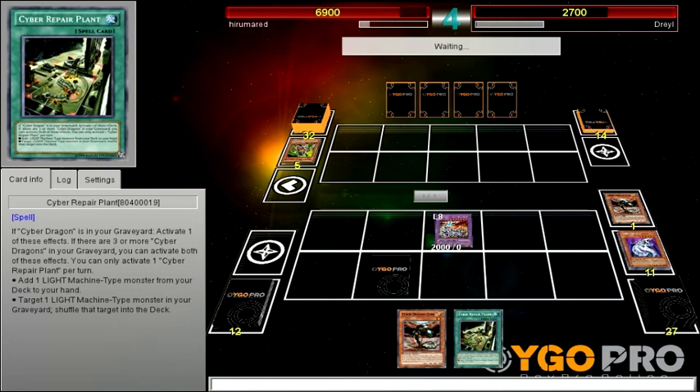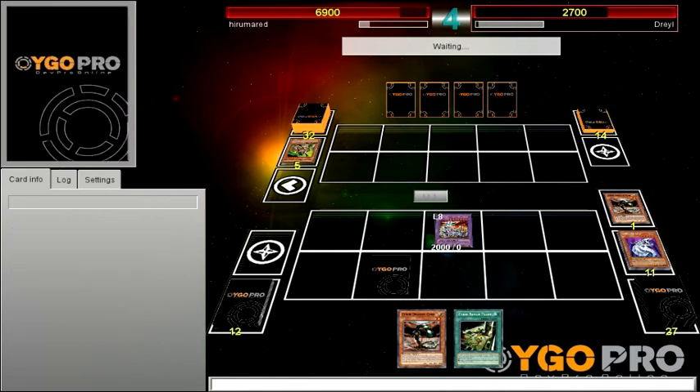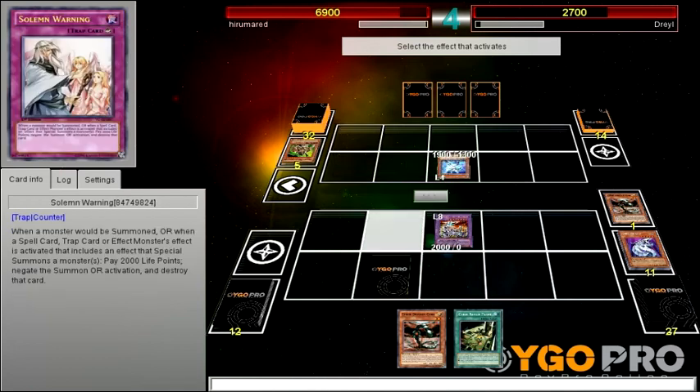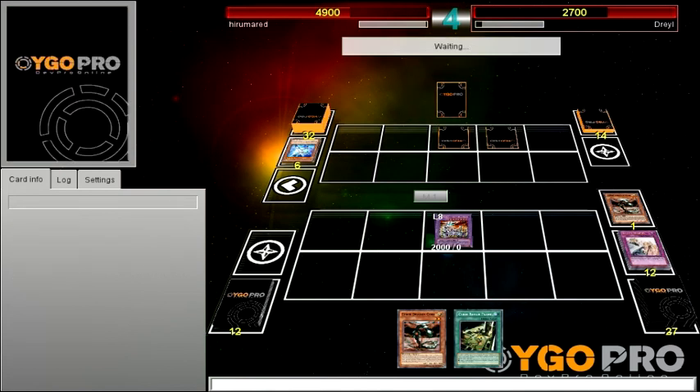Cyber Dragons are able to go crazy. Look at that life point differential. I have two out on the board and a Solemn Warning which can pretty much save anything. I spent that much time on my turn. Neos Alias — let's get rid of that bastard so you can't Gemini Spark me, and there's a facedown card.